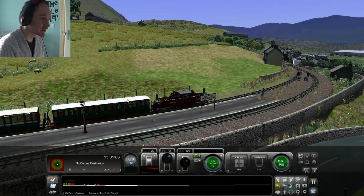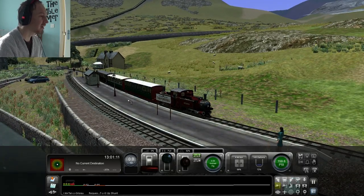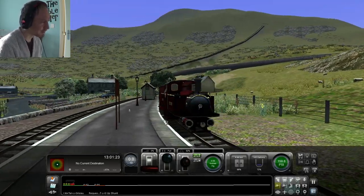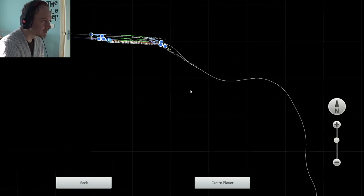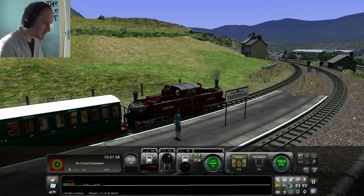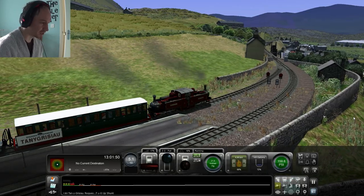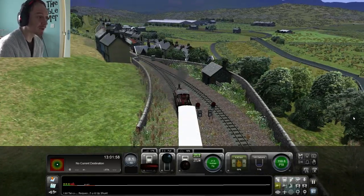That's a little bit of Welsh mining history and one of the sadder chapters of it. But here we are in Tanygrisiau. There are no passengers — I can't pick up the passengers, I don't know whether it's just because I'm on the wrong side of the platform. Our next stop is Blaenau Ffestiniog. It's probably been about half an hour so I probably did split these videos reasonably correctly. Going back to the nice bits of the scenery — this is a lovely route and they have done some fantastic work.